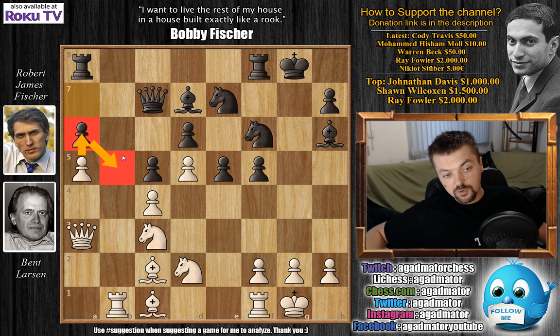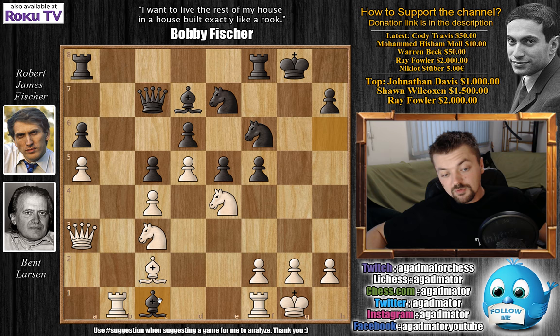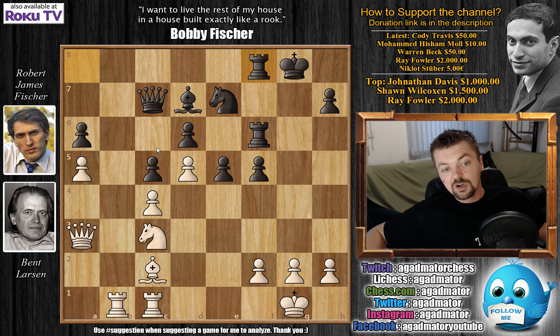Knight d-to-e4: Larsen opens up an attack against Fischer's bishop on h6, also threatening knight captures on f6 with check. Bishop captures on c1 with an attack on the queen, knight captures on f6 with check, rook captures on f6, and now rook captures on c1. We have rook a8 to f8, and now comes rook to b6 — a very nice active move by Larsen, but even with such an active move the rook will be somewhat displaced here, as you'll see in the game.